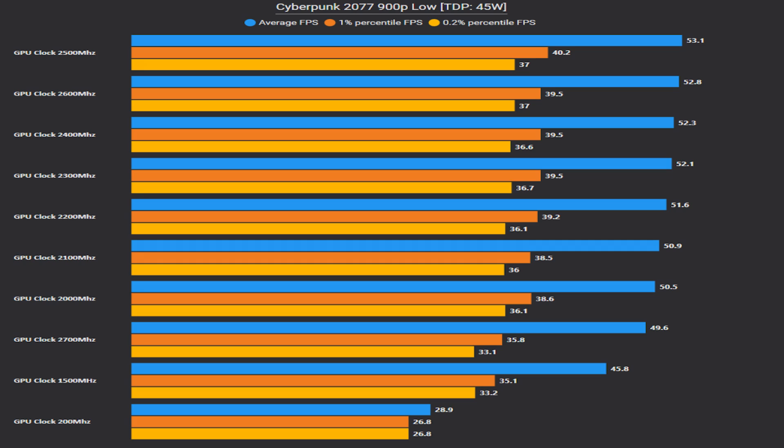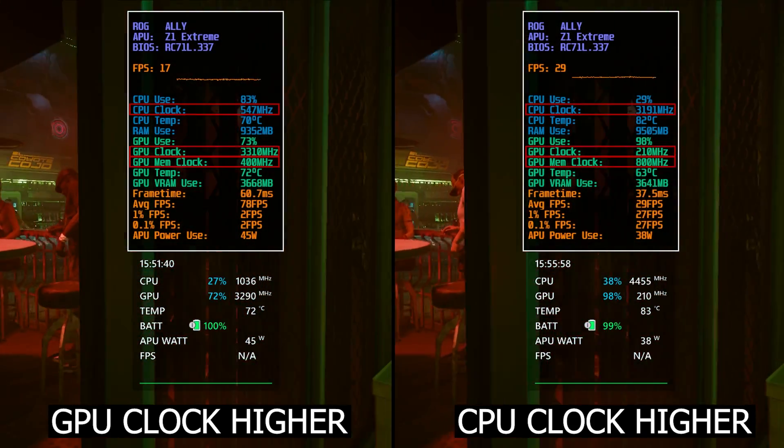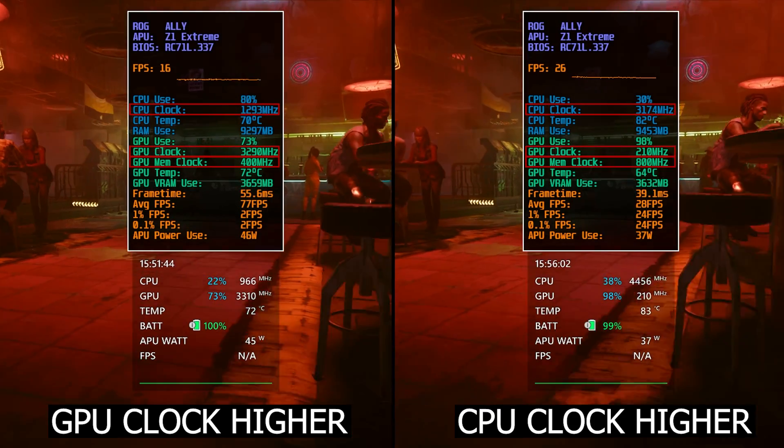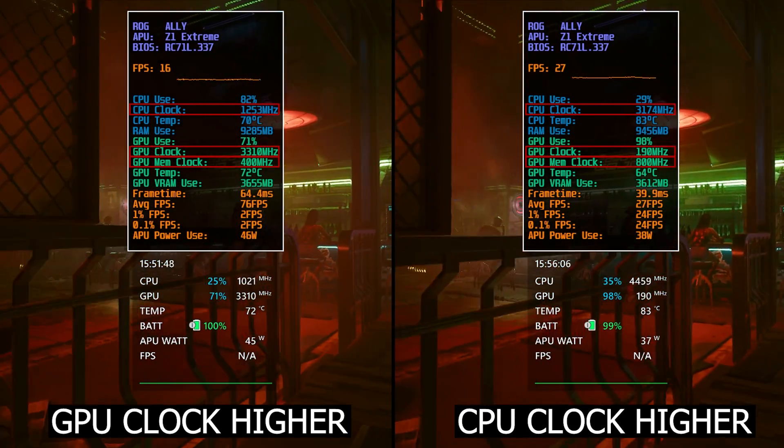In this result chart, at 45W TDP, you can see that a GPU clock at 2500 MHz gives the best performance out of all the setups tested, and increasing the GPU clock above this can start to hurt performance. Something pretty surprising is that even with a GPU clock as low as 200 MHz, games still run fine — what I'm trying to say is that CPU clock speed plays a crucial role in performance, just as much as the GPU one.